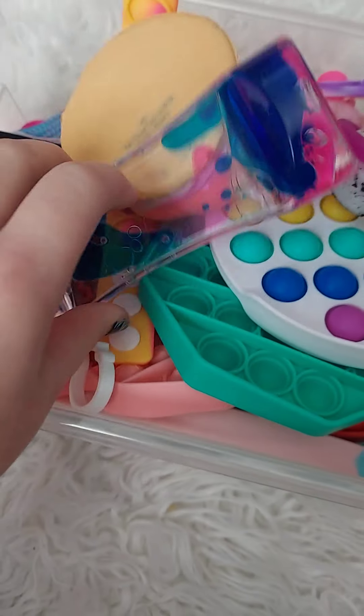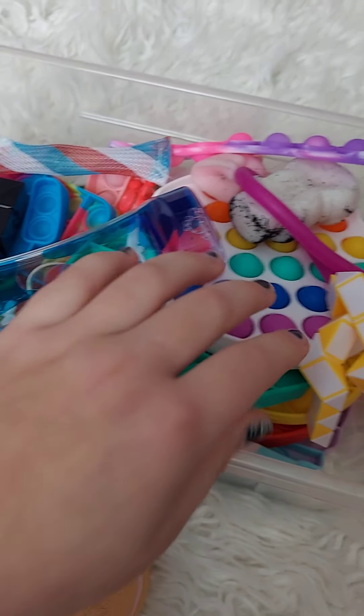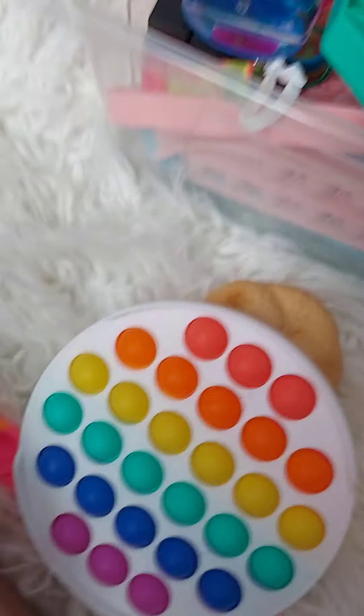Welcome back! Today I'm with Charlotte's Shorts and Laura. Say hi! Today we're going to be hiding each other's fidgets. So I'll be hiding her fidgets first — here they are. I'm going to be hiding this squishy, this pop-up bracelet, and her special pop-it. Let's go hide them!